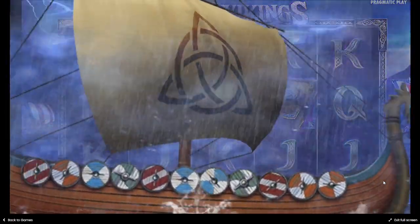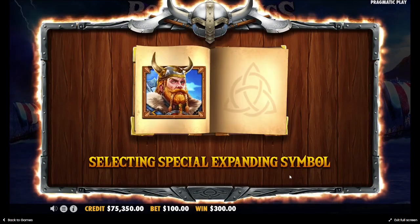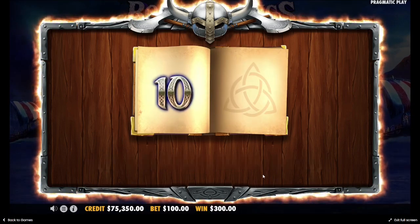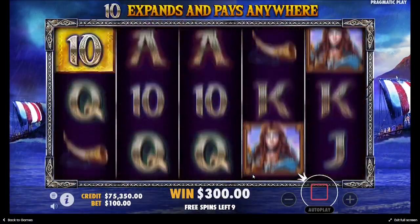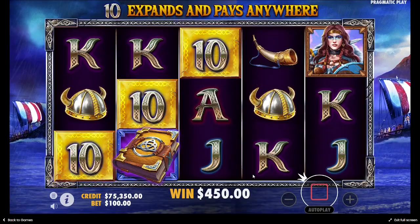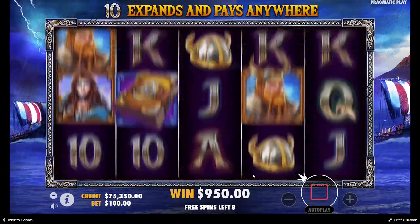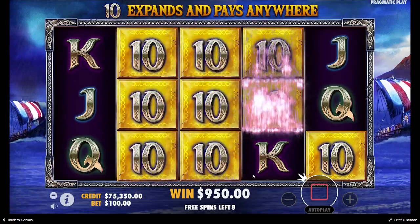Let's see what our special expanding symbol will be — it is 10, the worst one. We need five 10s. Three 10s — I think $500. Four 10s — I think $2,500.